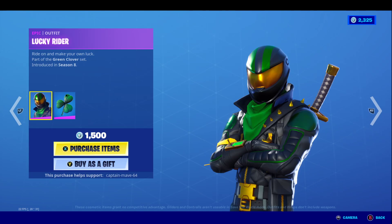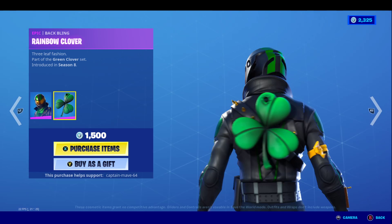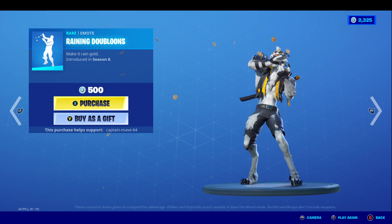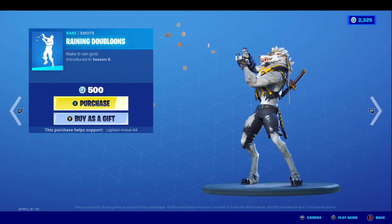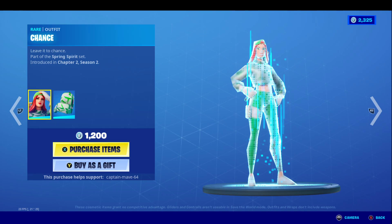The Bespoke Blades — very nice. Clover Team Leader — very nice. The Lucky Rider with the Clover back bling — okay, that's very nice. Lucky Rider with the Rainbow Clover back bling — very nice, love this skin as well. I think I'm picking him up for his back bling and for the skin because he's a pretty fire looking skin. Also the Emerald Smasher, the Lucky Coins back bling which I already own, and the Rainy Doubloons — very nice.